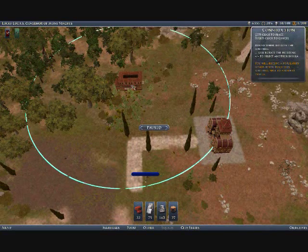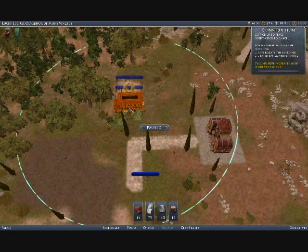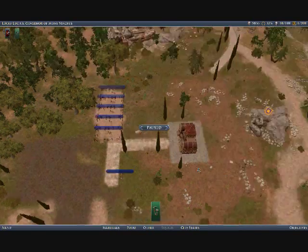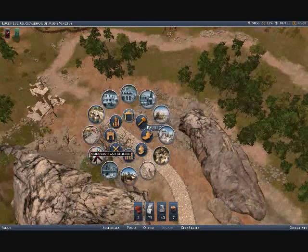I'm doing my typical thing of building away from the center. I'm placing insulae, and these insulae are going to man the farms and the mills and what we need to feed our folks.